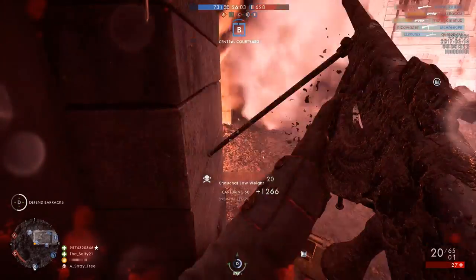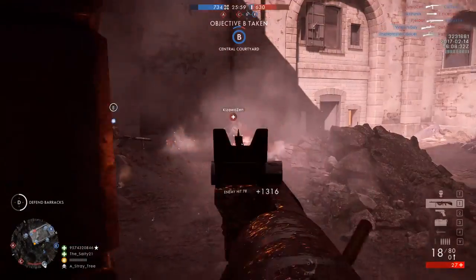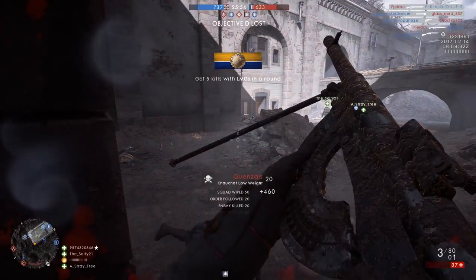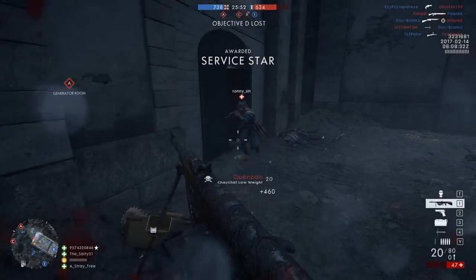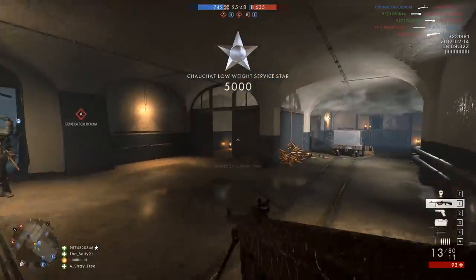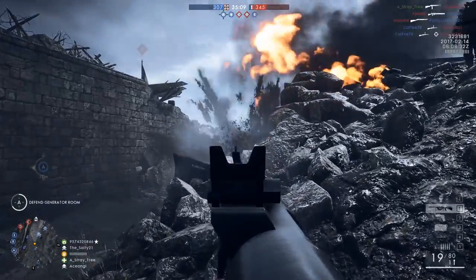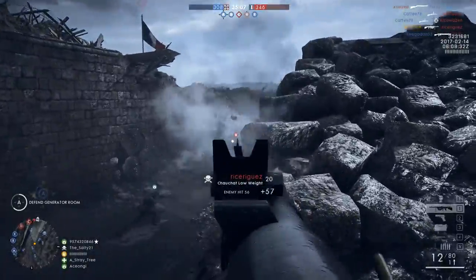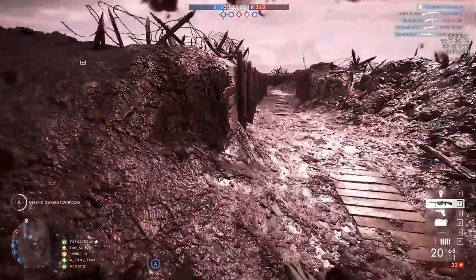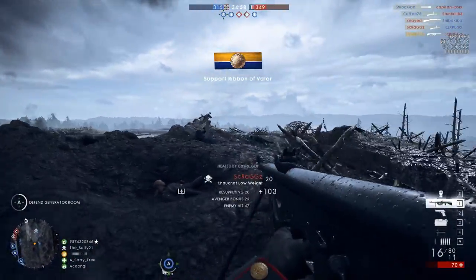Fortunately, Battlefield 1 doesn't simulate gun jams. As you can tell by the amount of mud on my weapon right now, it almost certainly wouldn't be firing if this was a real-life situation. DICE also took a few creative liberties with the weapon, increasing the rate of fire from the real-life rate of 240 rounds per minute — an incredibly slow rate of fire — to 360 rounds per minute, or rather according to the Symthake stats, 359 rounds per minute.